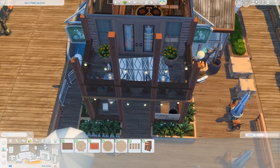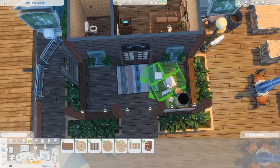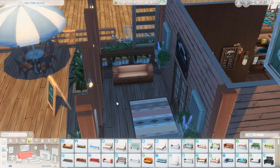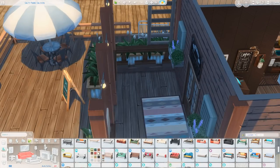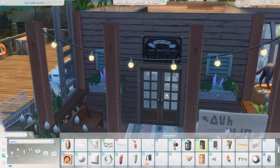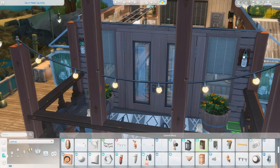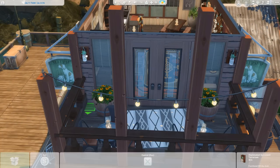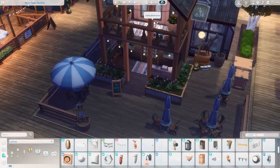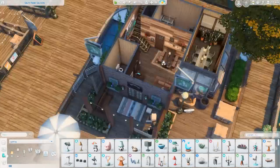I feel like this would be a fun hangout space — lots of character, lots of options for where sims want to sit. I was drawing inspiration mostly from real places I've been but also just grabbing items that looked nice together and played with the rustic vibe. I was also testing the lighting outside to make sure you could see everything at night.